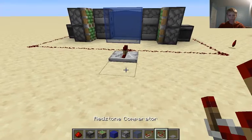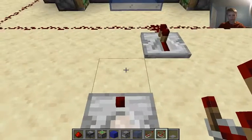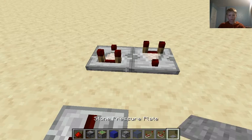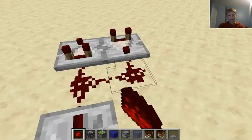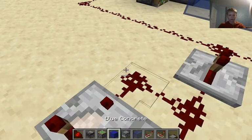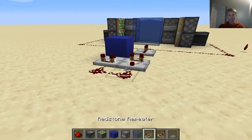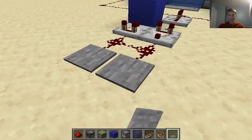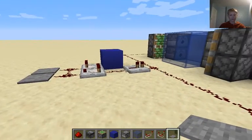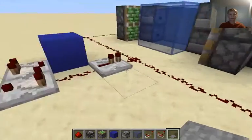Then what you want to do is behind that, we're going to place a comparator facing this way and a comparator facing that way. Two redstone dust, and then two more back here. And then to make the pulse length longer, we're going to place a block there instead. And then your two pressure plates. You'll hide this according to how your base is — you can have your pulse extender over this side or over this side, depending on how your base is set up.